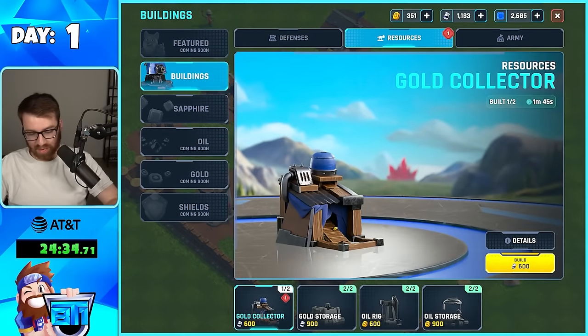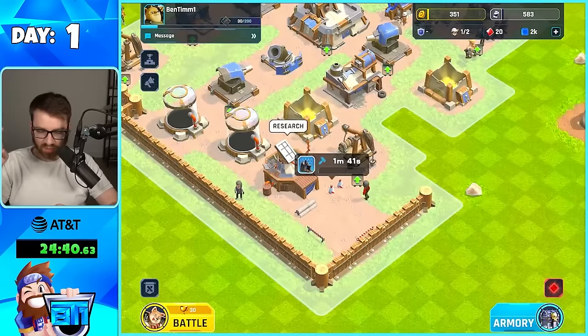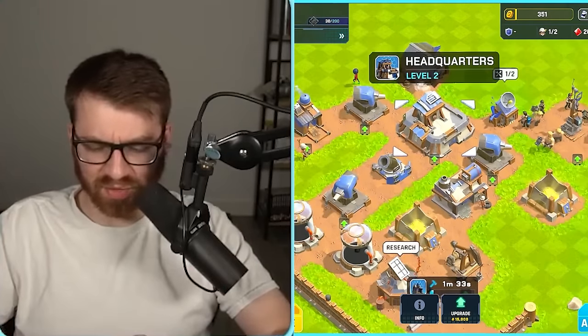Main thing I'm going to be doing right now — placing my last gold collector down. And since I'm going to a new headquarters, I think that's the last thing I'm going to do for today. And then tomorrow I'm going to go ham and actually build a base, because I'm going to get so many new things at this next headquarters.